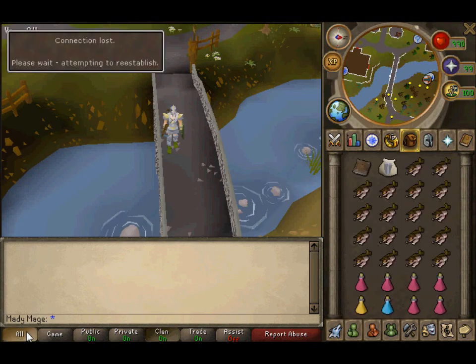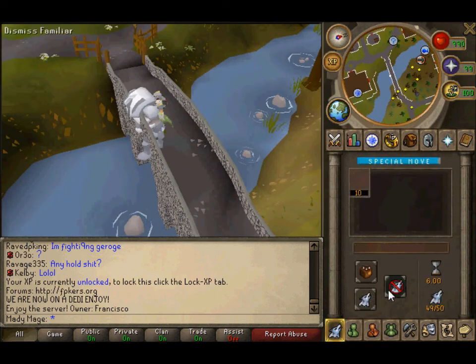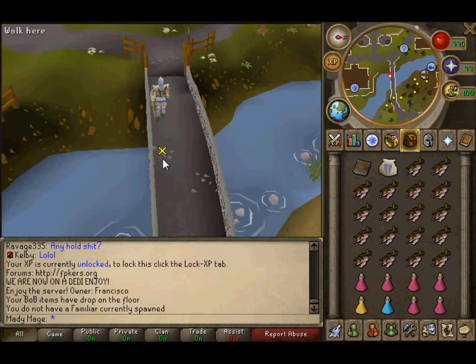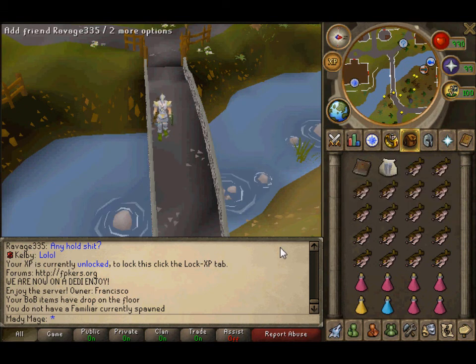Click this a couple of times to make sure anything you have is dismissed — it may DC and reconnect you otherwise. I'm demonstrating this because my steel titan previously messed things up completely, so make sure you spawn your steel titan inside the room, not outside.